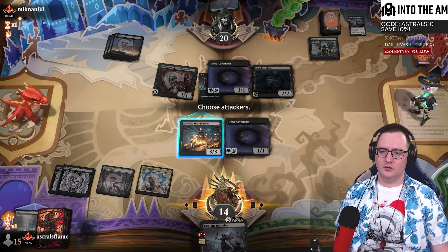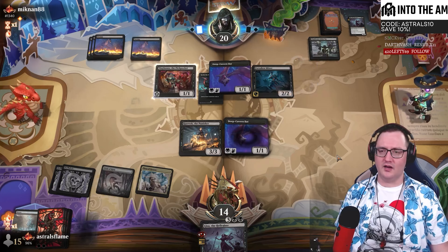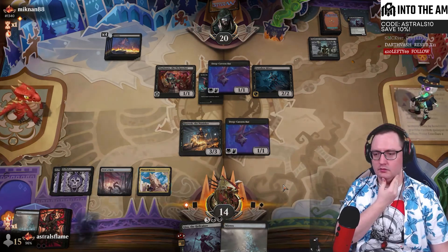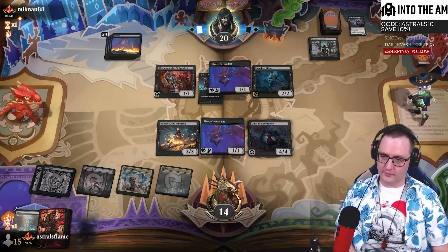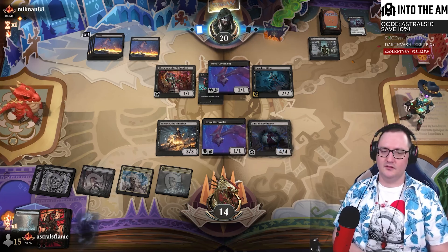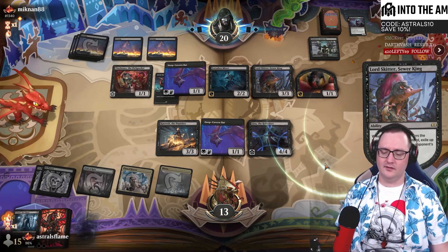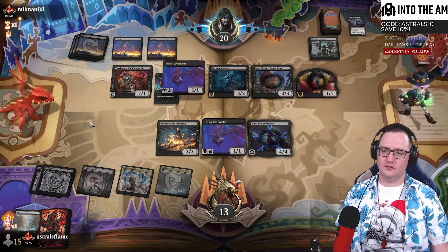Might just be going to game two and bringing in Duresses. Skelly - I guess it should be a 5-6? I think it would be way too pushed if it was a 5-6. The 4-4 body is fine. That's a Go for the Throat! Let's do that so they can't descend. Let me just play the Miraks and pass the turn. Alright, I'm not dead yet. I can hold up Plaza of Heroes to protect Gisa.